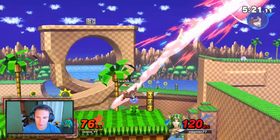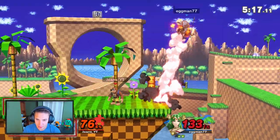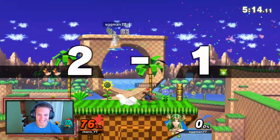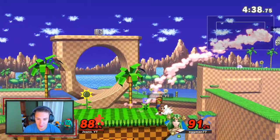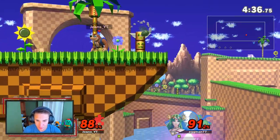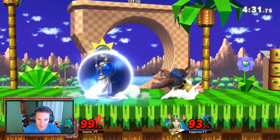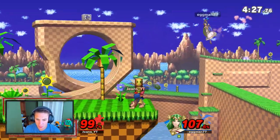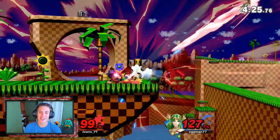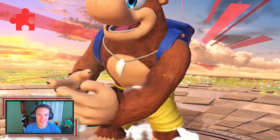We just need to grab her — that didn't kill, get that bomb in there. Ready — get her! Oh, spot dodge into down smash — see you later! Look at Kazooie's face, that was so funny. Check out his win animation!